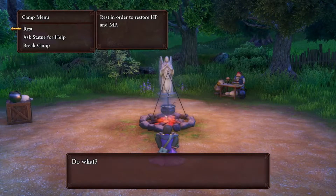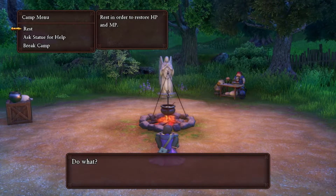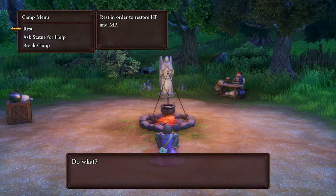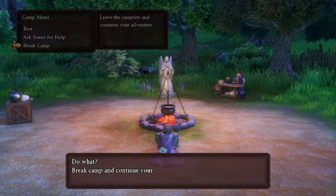See this right here? The campsite allows you to rest in order to restore HP and MP. And this is free, unlike an inn that requires money. So we can keep on using this to our advantage.